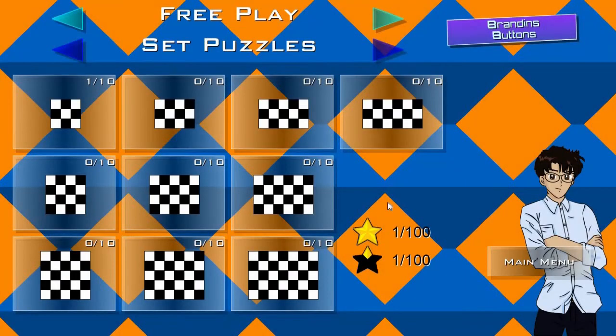The default setting is Free Play, although you can toggle through to Move Limit or Off Only. Free Play gives you unlimited moves, but you'll get a higher rating if you solve the puzzle in the fewest amount of moves possible.